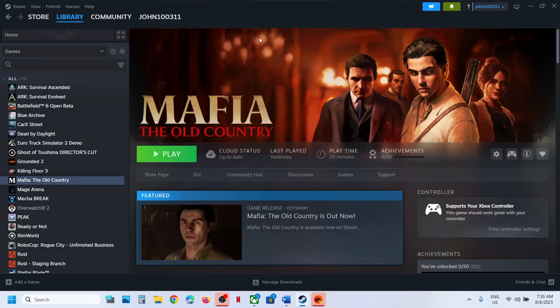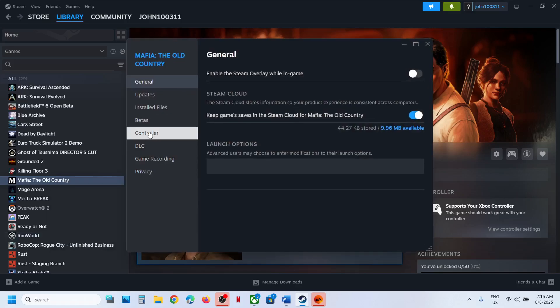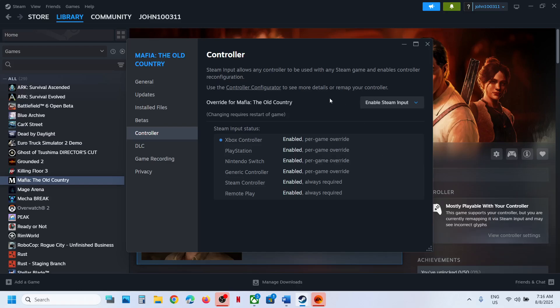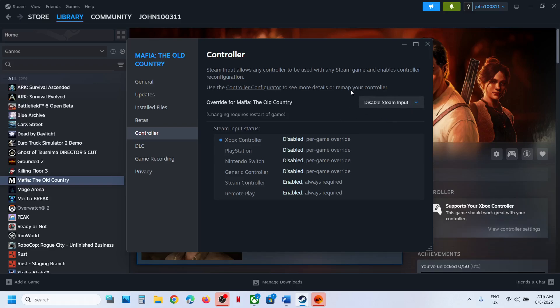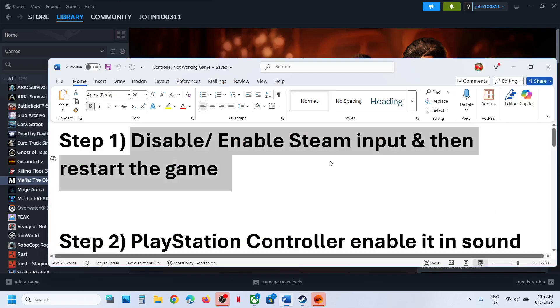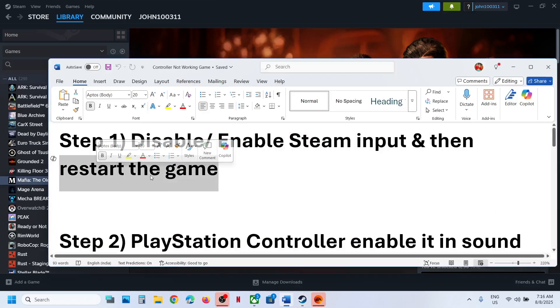Right-click on the game, select Properties, and then go to the Controller tab. First, try to enable the Steam input, then launch the game and check. If that does not work, you can also disable Steam input and check which one works for you. Try both disable and enable, but make sure that you restart the game each time.